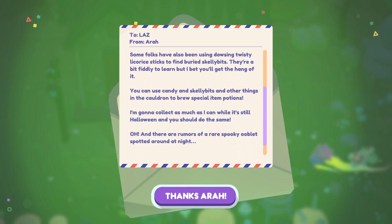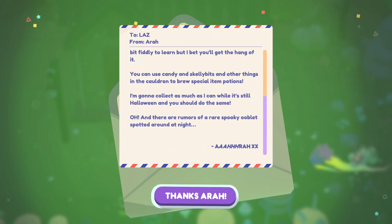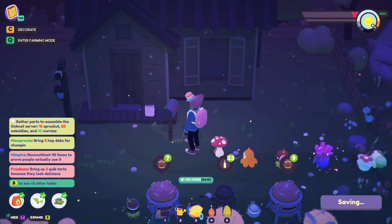This is a long letter! You can use candy and skelly bits and other things in the cauldron to brew special item potions. I'm gonna collect as much as I can while it's still Halloween, and you should do the same. Oh, and there are rumors of a rare spooky Ooblet spotted around at night — thanks, Ara!